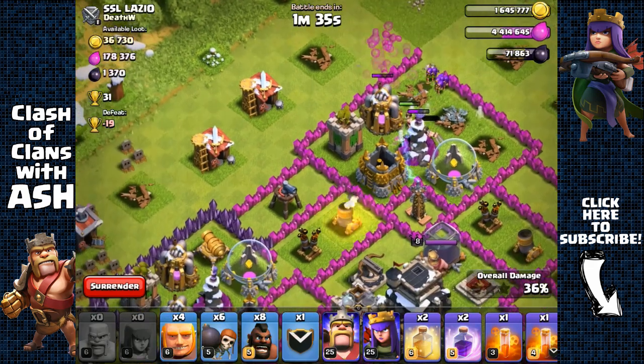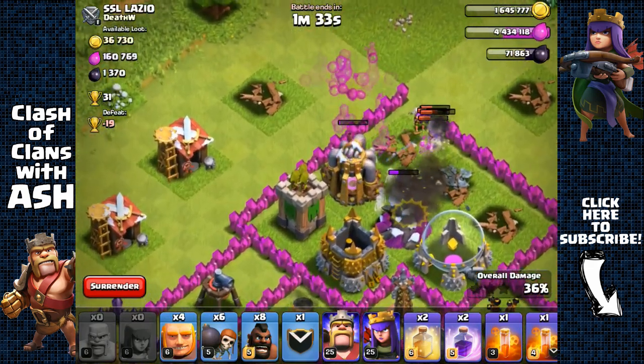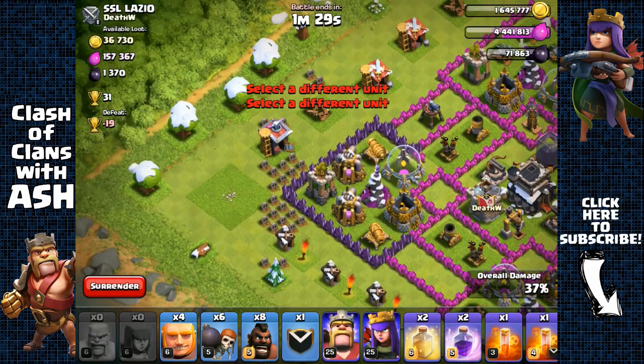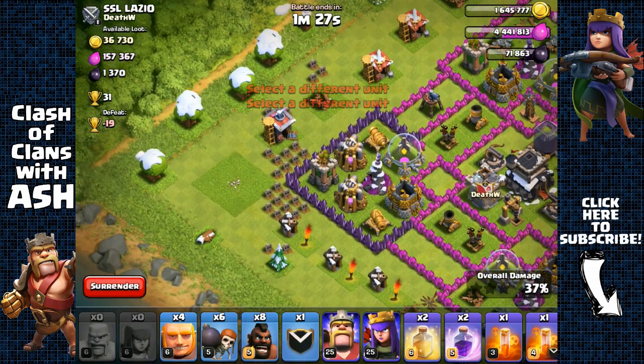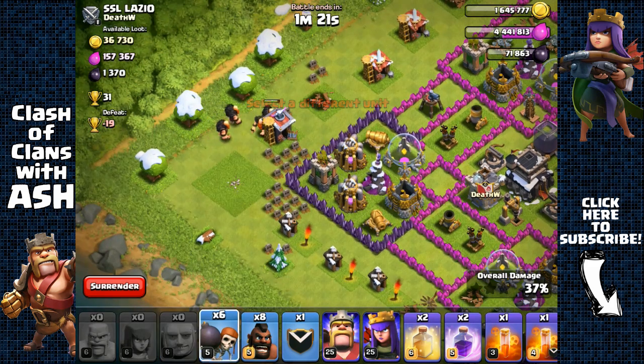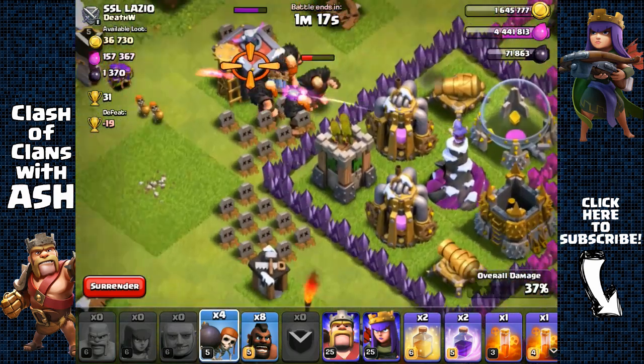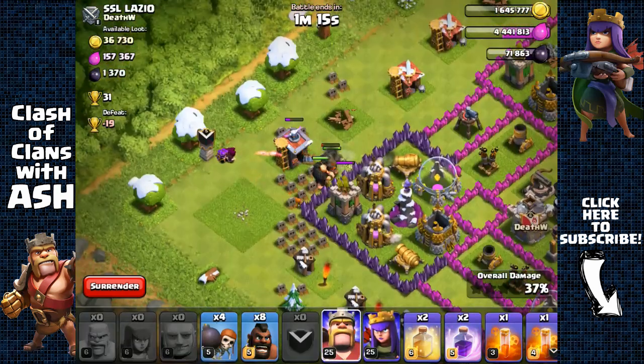Our archers should be able to take the rest of the elixir inside that collector. Now we just have these two elixir collectors remaining. We're gonna send out our giants — one, two, three, four — and send out our clan castle troops and open up that layer of wall.